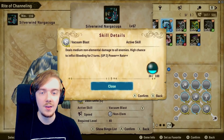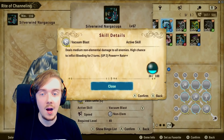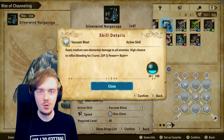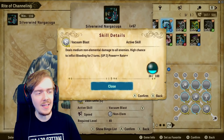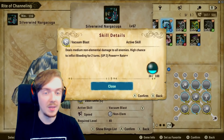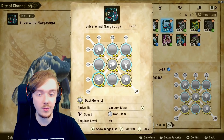In the bottom left slot we have Vacuum Blast, a native skill of Silverwind Naga Kuga. This is our speed attack option — we already have Trap Cyclone for technical. Vacuum Blast is another medium non-elemental AoE to all enemies, and it also has a high chance to inflict bleed. It costs only 30 for medium AoE plus the bleed on top. Bleed reduces the amount of healing the opponent can get and may also amplify the damage you deal to them while they're bleeding — I'm not 100% certain, so let me know in the comments if you know exactly what bleed does.